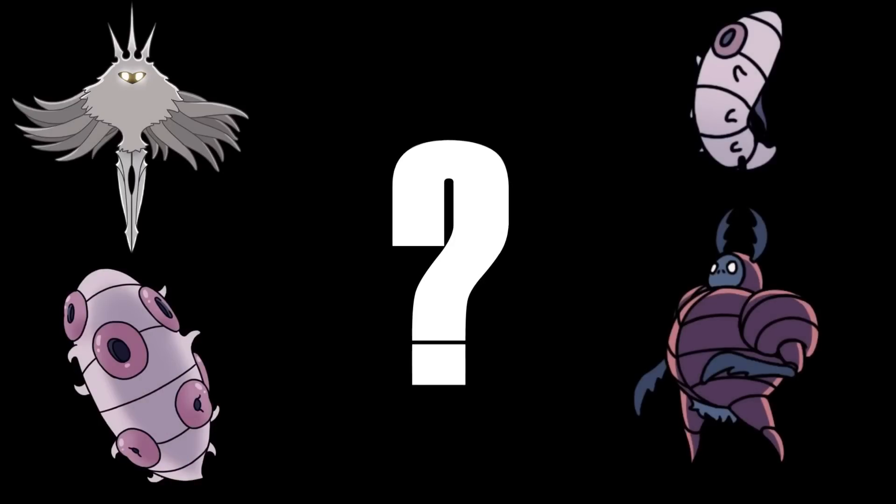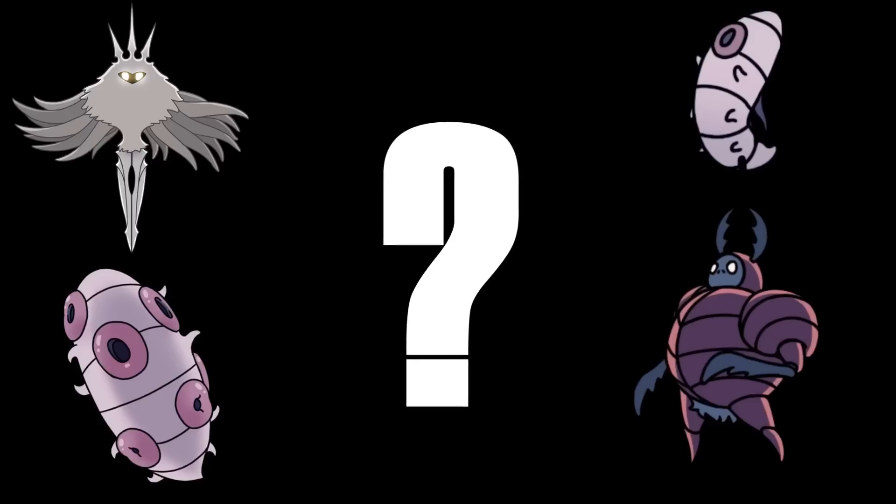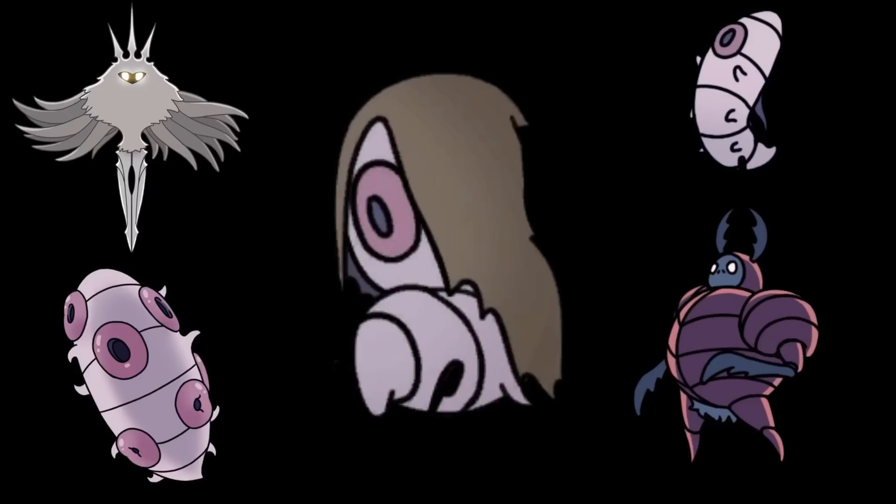The Flukes aren't completely mindless though. With all this context, we can finally begin to understand Godmaster's best girl, Fluke Hermit, and why she is the way she is.